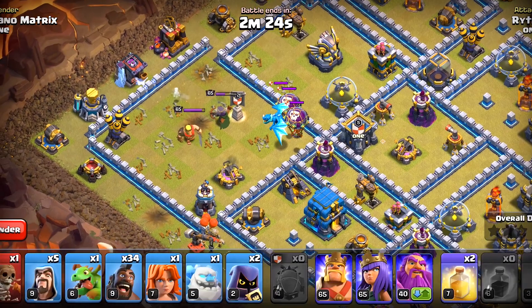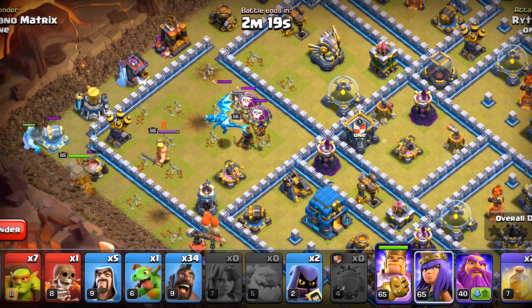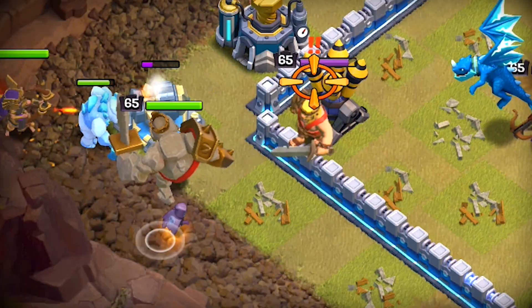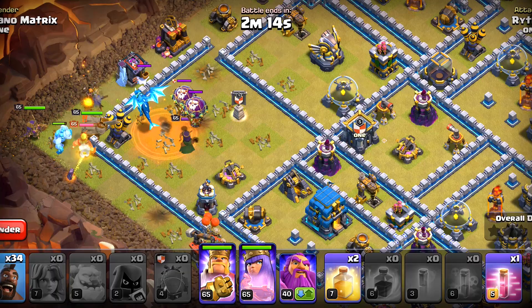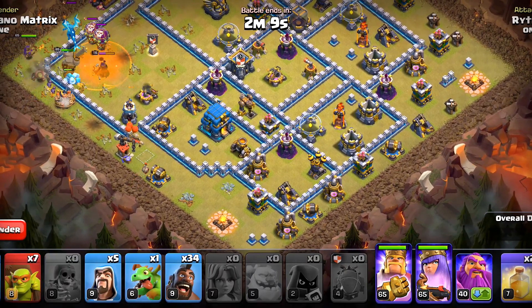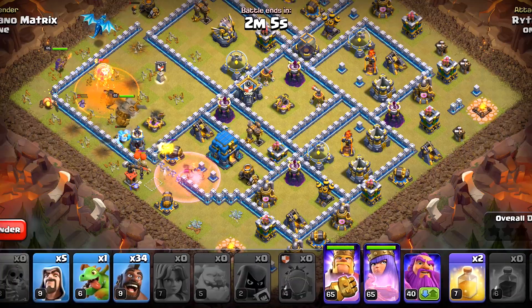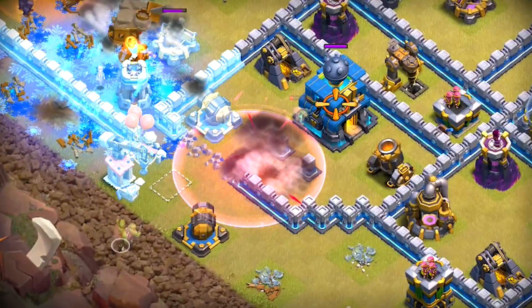The Clan Castle is lured, so that's good. We'll deploy the Ice Golem, the King, and one Funneling Valkyrie there. The Queen also. I will deploy the Headhunters on that King and also poison the whole place. Let's start eliminating that Town Hall. We'll deploy the Super Wall Breaker, one Sneaky Goblin, and haste the remaining of them towards that Town Hall.